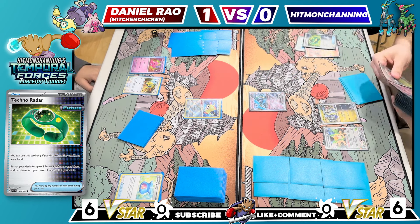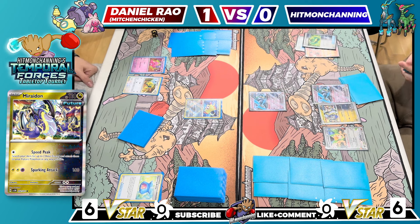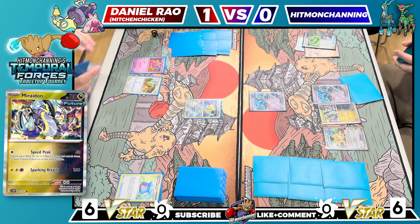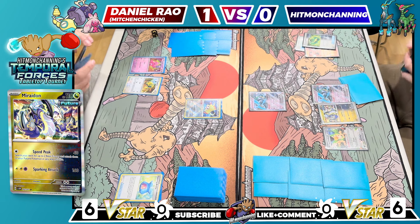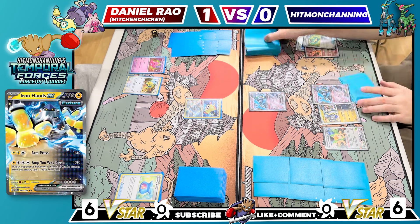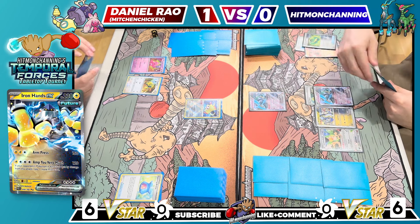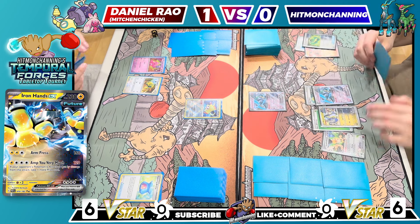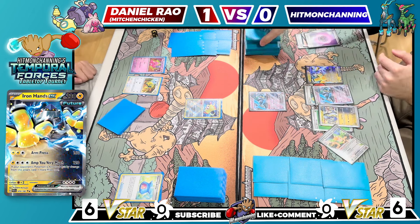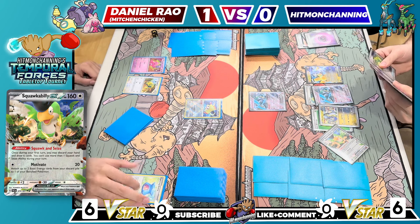I think how I want to do this is I want to grab a Miraiadon and another Iron Crown so I can knock out pretty much anything Daniel is going to throw at me. I don't want to knock this Jirachi though — I'm doing 40-60-80 damage right now. One of my more questionable plays in the last game was actually taking the knockout on Jirachi, basically giving Daniel everything that he needed while going a little too aggressive. So we're gonna try and not do that this time. I'll throw an EXP Share down on the Iron Crown on the bench, attach a Grass Energy to this Miraiadon, put Iron Hands down, and go for Squawk and Seize.